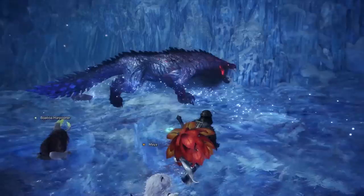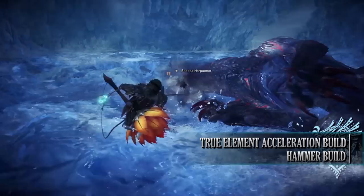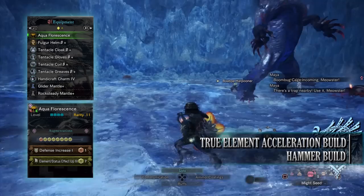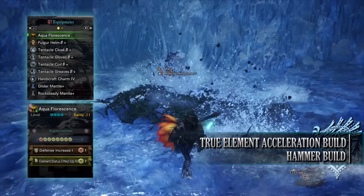The next build is the True Elemental Acceleration build, focused entirely around high elemental damage. Making use of the Namiel set bonus, we are able to increase this elemental damage to even higher levels. For this build you'll need the Fulgur Helm Beta, Tentacle Cloak Beta, Tentacle Gloves Beta, Tentacle Coil Beta, and the Tentacle Greaves Beta. I'm also using a Handicraft Charm 4, and for my weapon I'm using the Aqua Floralescence, which is the Coral Pukei-Pukei Hammer.